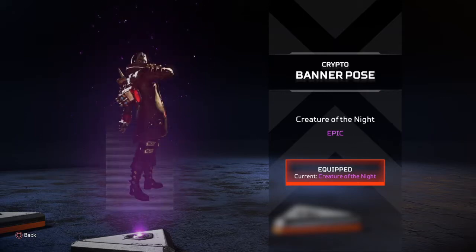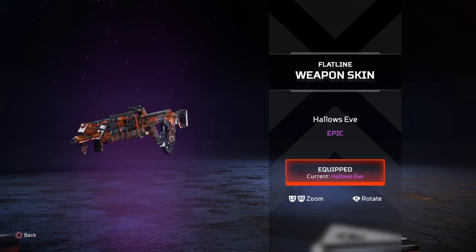The Crypto banner pose Creature of the Night is really, really dope. I'm a big fan of them making Crypto a vampire for this season. This is pretty cool and legit — they definitely put a lot of thought and effort into this banner pose and I think it's worth every penny. Thumbs up.